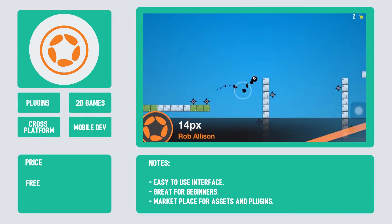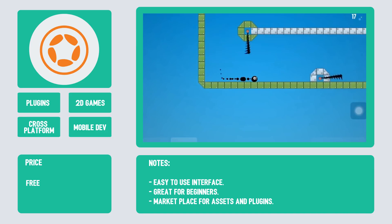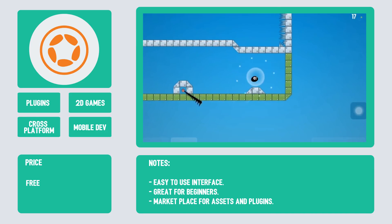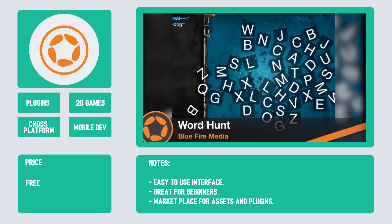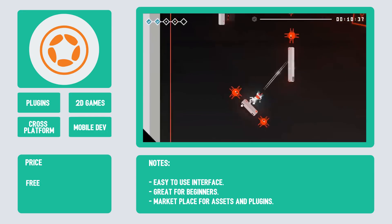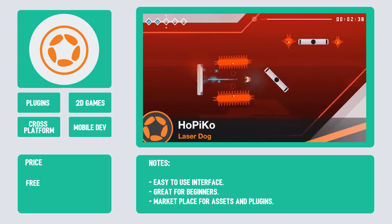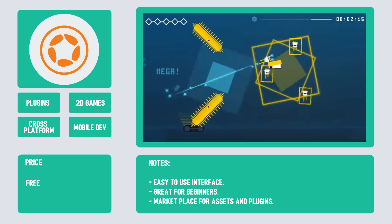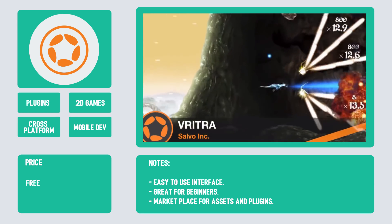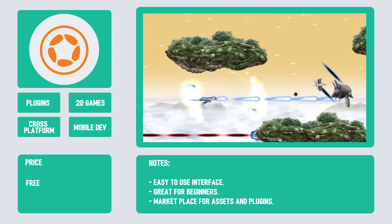Number 3 is Corona by Corona Labs. Corona is a good engine if you're looking to make 2D games for mobile. In terms of ease of use, Corona uses a simple scripting language called Lua and has a great community with a lot of tutorials. It has a very intuitive interface and is great for beginners who want to start learning about game development. One other great thing about Corona is its own marketplace where you can buy assets and plugins that help with things like analytics and monetization. Pricing is a highlight — Corona is completely free, with no fees or royalties for using its core engine, though it does sell licenses for its plugins.